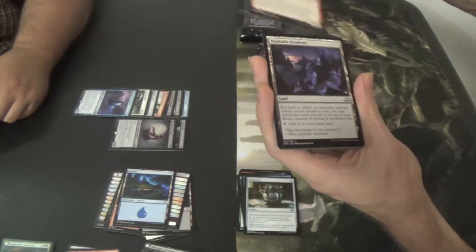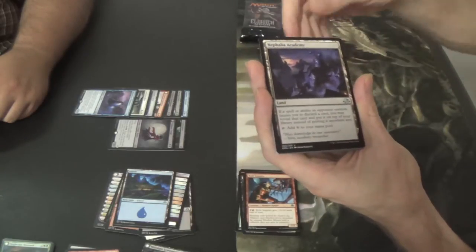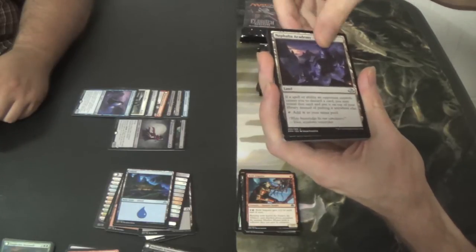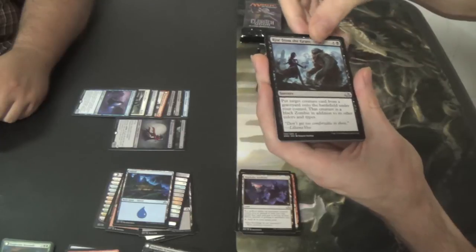Bold Impaler. Nephalia Academy — seems good. Make me discard? Nope — well, it's still hand disadvantage. Rise from the Grave — I'm already loving this pack.